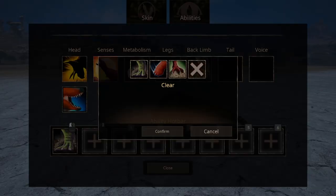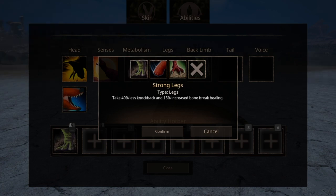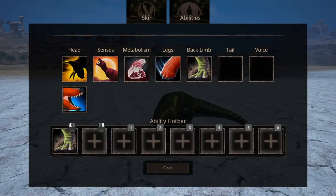For legs, we have three abilities. Crippling Claw increases turning speed. Long Distance Runner decreases stamina drain — they don't mention any negative effects, so you can equip these without worrying about that. Strong Leg increases your knockback resistance and bone break healing. In my personal experience, it's between Crippling Claw and Long Distance Runner, and it comes down to what enemies you're facing.